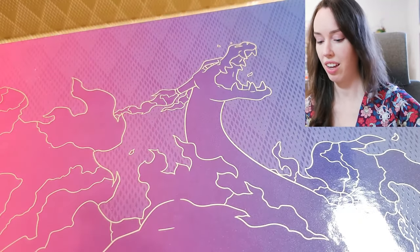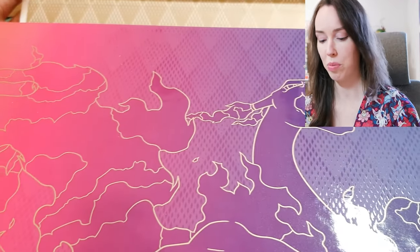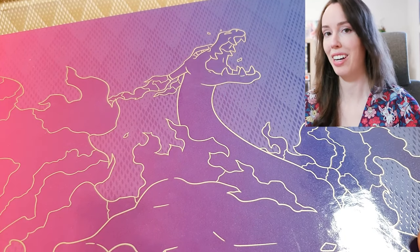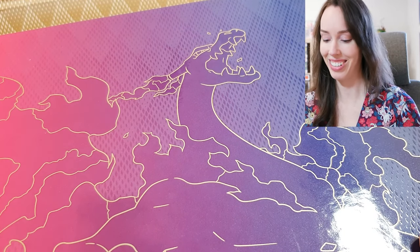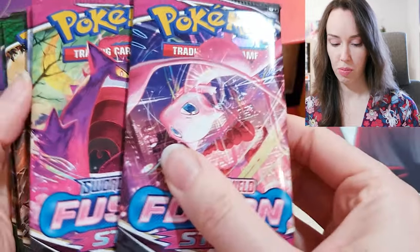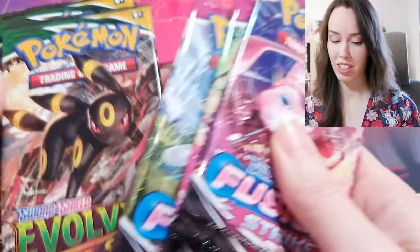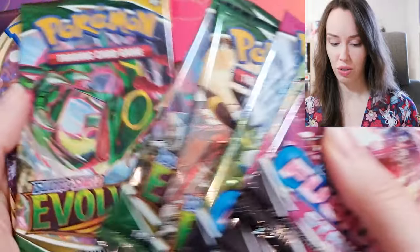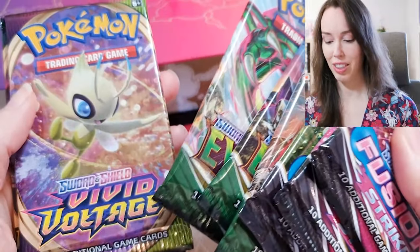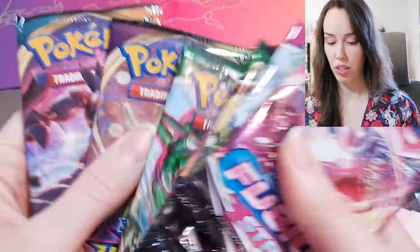Here we go, and the artwork that they did for the design of this box is absolutely incredible, I love it so much. Who doesn't love an awesome Charizard honestly. So we've got Fusion Strike — a couple packs of that — Evolving Skies, okay only three Evolving Skies, one Vivid Voltage, one Darkness Ablaze.